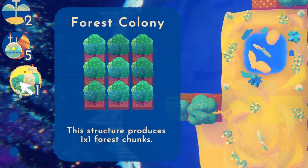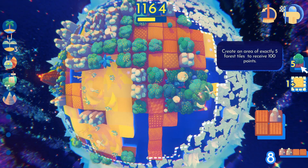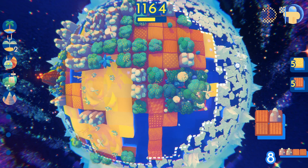There is the Forest Colony which will allow you to build a 1x1 forest chunk, and there is the Mountain Observatory which will create a 1x1 mountain chunk. These different effects will allow you to change the game to get more chunks or solve missions.